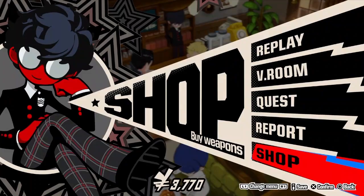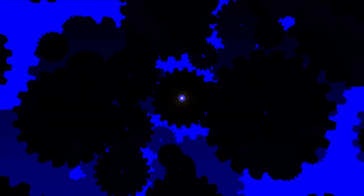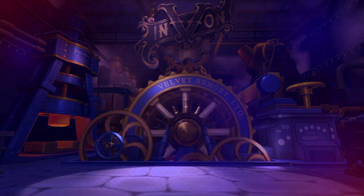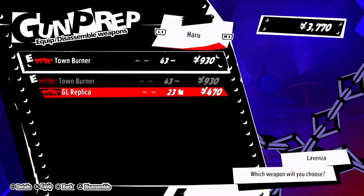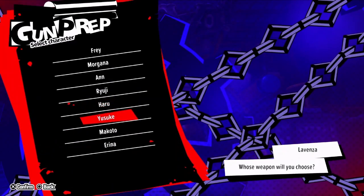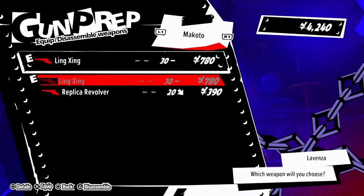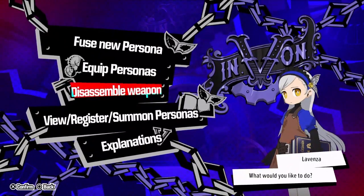Let's disassemble those. We just bought Haru - which weapon will you choose? This one. And then I think I bought Makoto one - which weapon will you choose? Okay, finished.